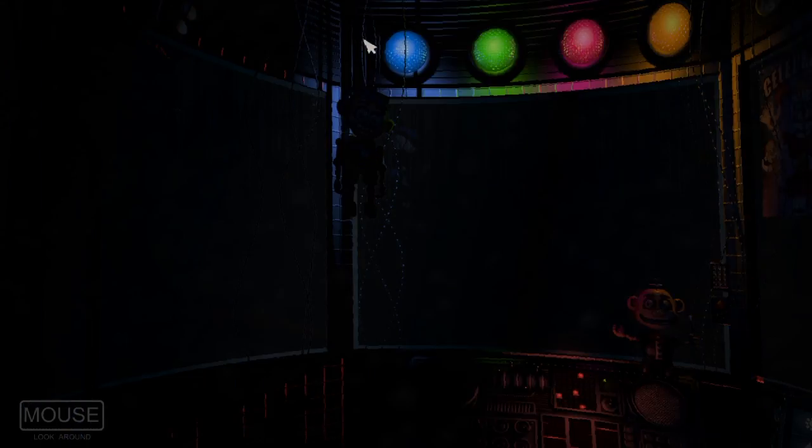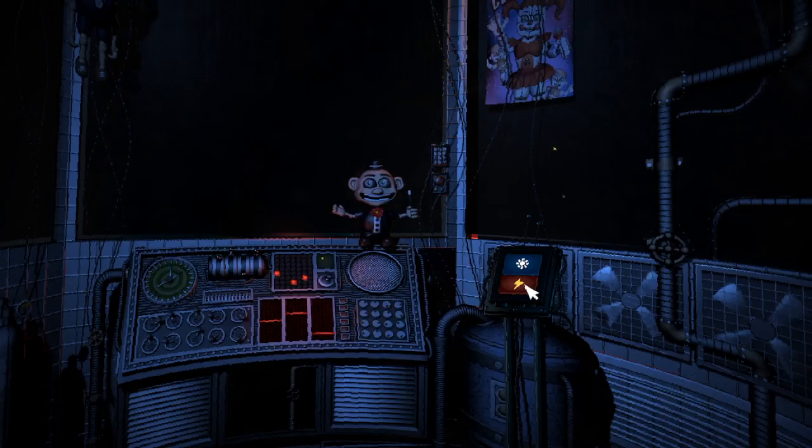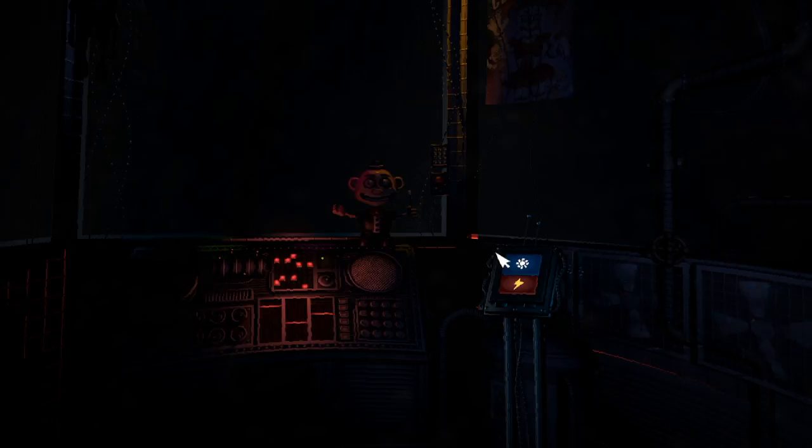Motion trigger — Circus Gallery vent. On the other side of the glass is Circus Baby's Auditorium. Let's check the light and see what Baby is up to. Looks like a few of the lights are out, but we can fix that later. Let's encourage Baby to cheer up with a controlled shock.